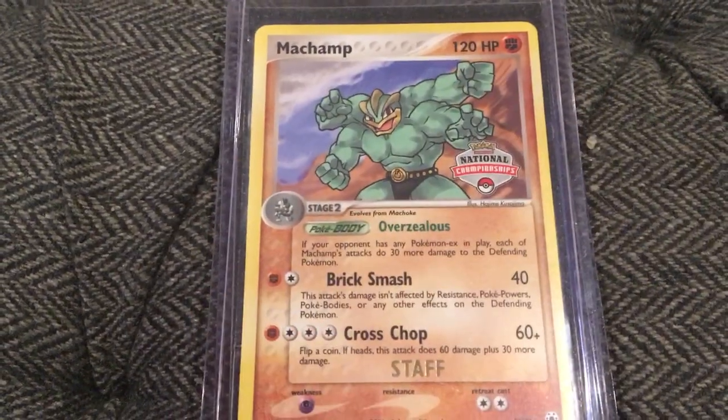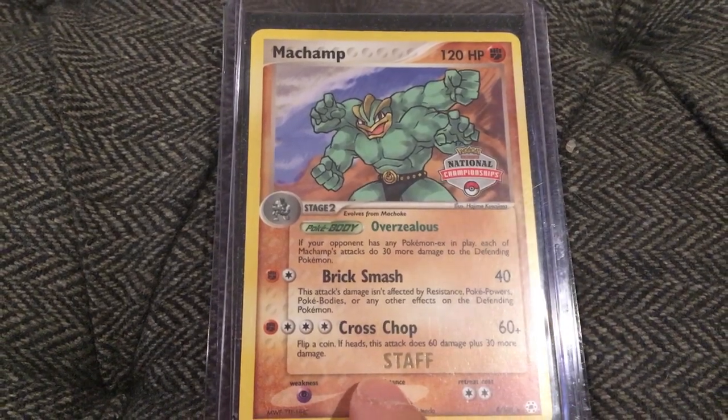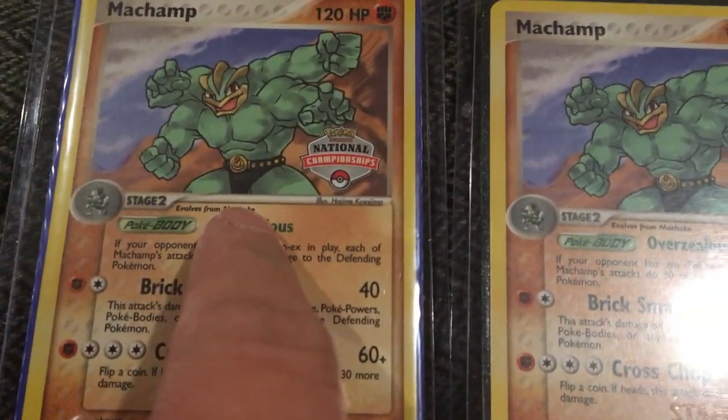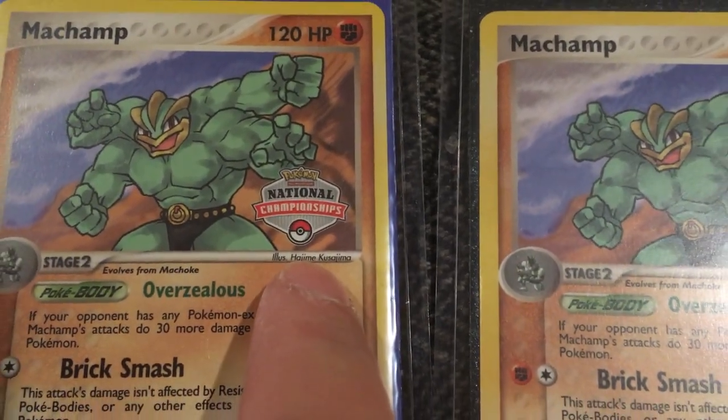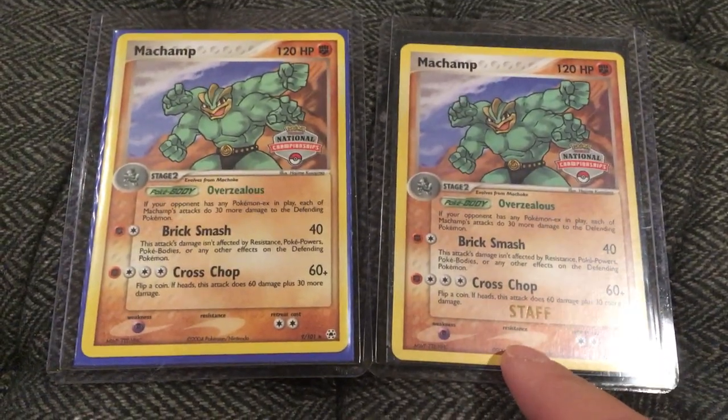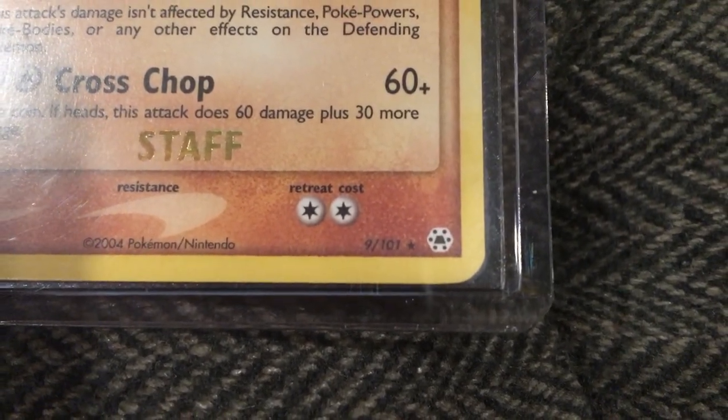You can see today we have the Staff Card. We have the regular version here — it's the National Championship — and we have the same one but it's the Staff Card. The promo number, if I can focus, is 9 of 101.